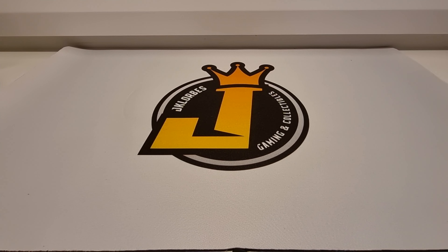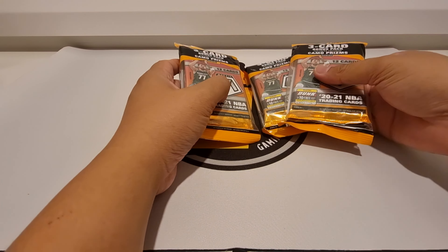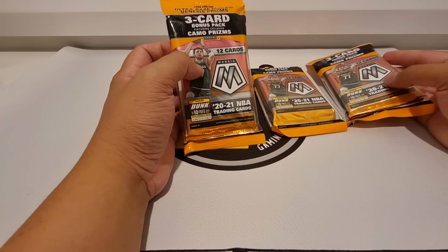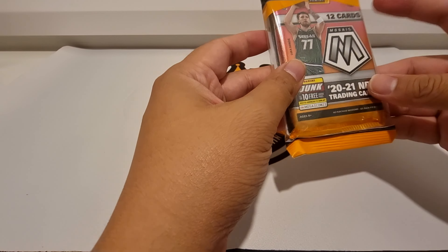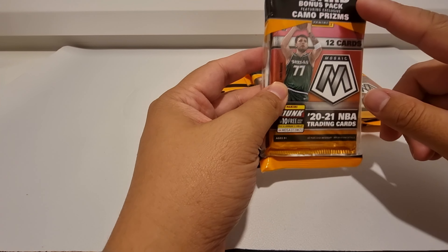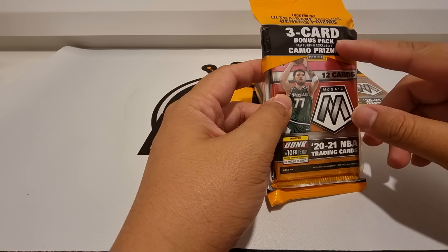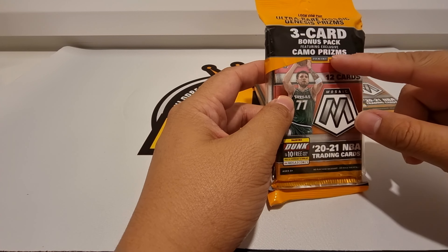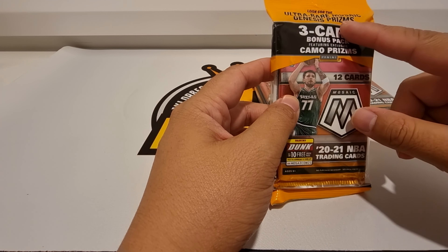Hey guys, JKlorbs here and welcome back to the channel. In this episode we'll be opening a free mosaic basketball cello pack. In every pack there are 12 cards per pack, and there's going to be a bonus pack inside with three cards which are the camo prism cards.